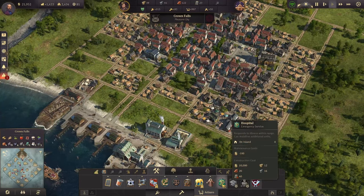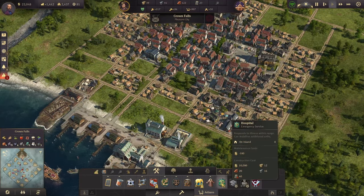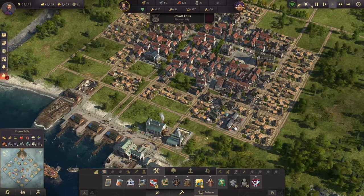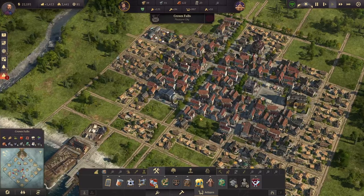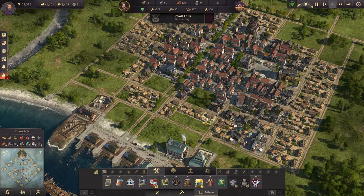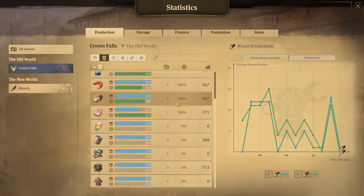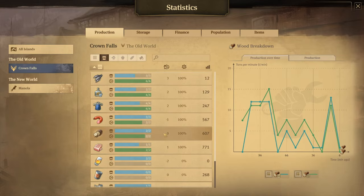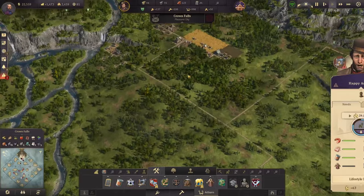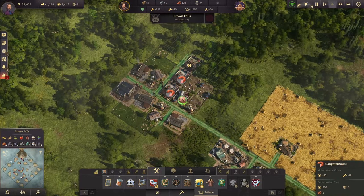We've also unlocked fur coats and the hospital. The hospital is going to be really important to get up and running soon. I hope y'all didn't just hear a big bang — cat decided to jump on the desk. Anyways, ready to get some of this other stuff up and running. But first, let's go ahead and check our production chains. For the most part everything's going to be looking okay, except for the bread and the sausage.